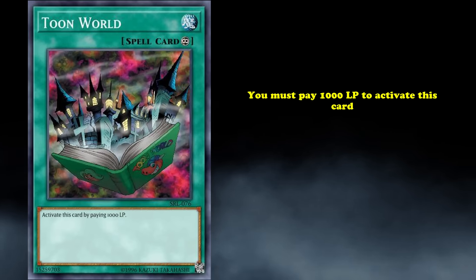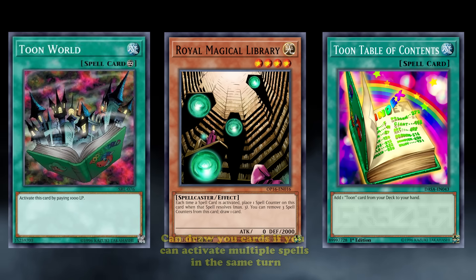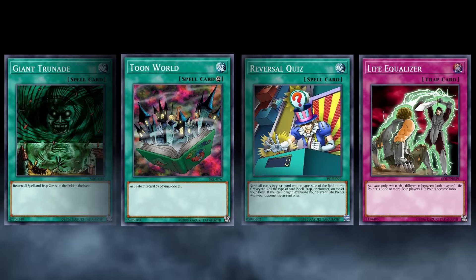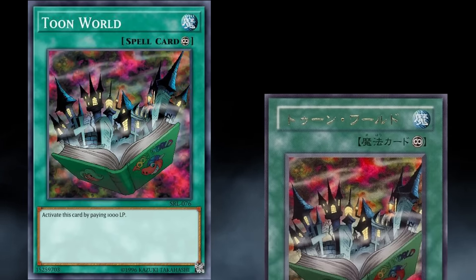And now at number 9, we have Toon World. This continuous spell currently only has an activation condition which says you must pay 1000 life points to activate this card. Despite not really having an effect, Toon World has managed to see play a couple of times throughout the years. Even if Toons as a whole have never been a competitive strategy, the existence of Toon Table of Contents — a universal searcher for the archetype which can also search itself — boosts the playability of almost every one of these cards. Most commonly, this one was used in FTK decks played alongside World Magical Library, which can draw you cards if you activate multiple spells in the same turn. Toon World has some nice synergy in these decks since it can be bounced back to the hand with Giant Trunade to get another spell activation, and it also lowers your life points, which helps for FTKs that use Reversal Quiz or Life Equalizer.